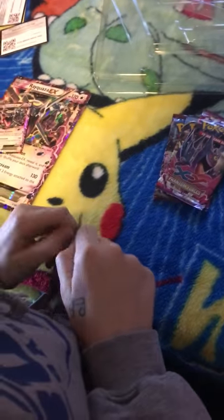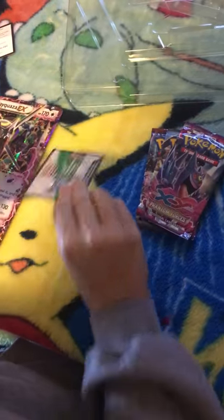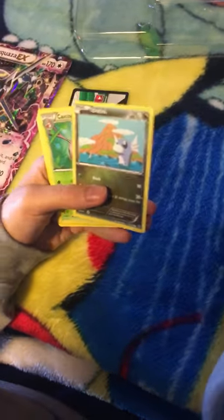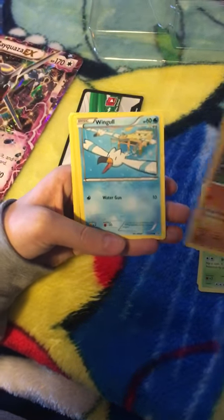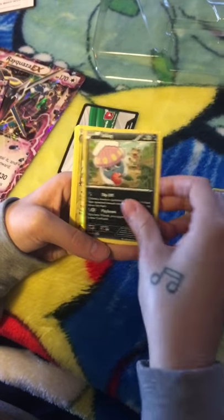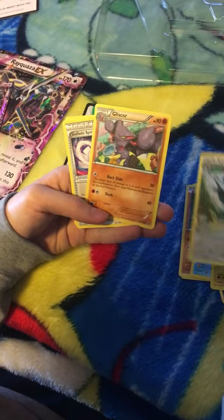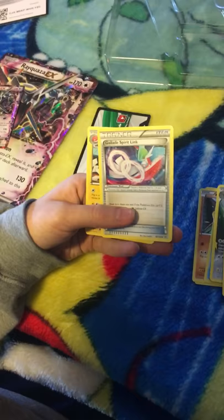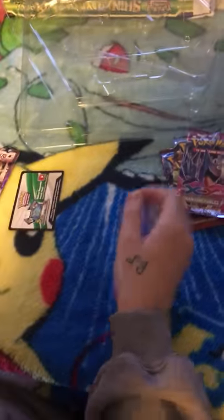All right, here we go. First the Roller Skies. Oh, look at that. Since when did Gengar have a third eye? That's the Mega Evolution of Gengar. Agratini. Cascoon. Hawlucha. Wingo. Inkay. Reverse holo Electrode. Full art. Nice. Spirit Link. Another Electrode. I don't mind getting the same if we have — that's how many of those videos we get.